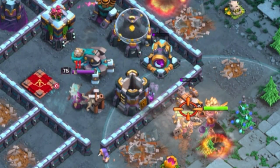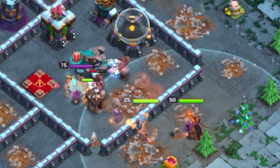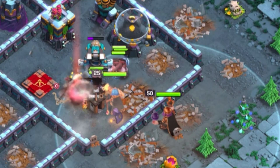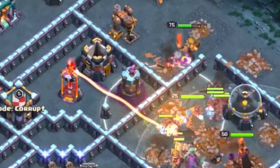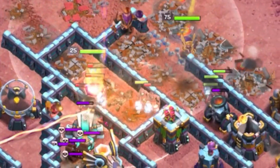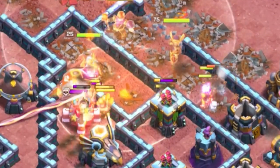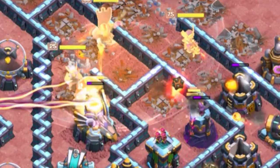With both sides of your funnel set, it is time for your Hybrid to go into the base, regardless of which version of the strategy you're using. Make sure you are sending in the Miners, the Hog Riders, the Royal Champion, and the Grand Warden into the base. Try to go for an Inferno or a Scatter Shot at the earliest moment to get those down. Getting rid of the Eagle Artillery is also critical if you didn't already handle it with the Queen Charge, so focus on getting it sooner rather than later.